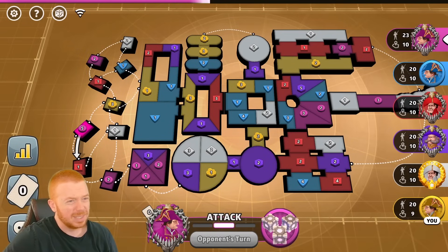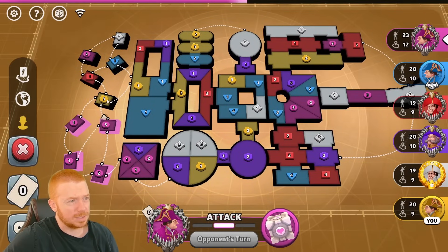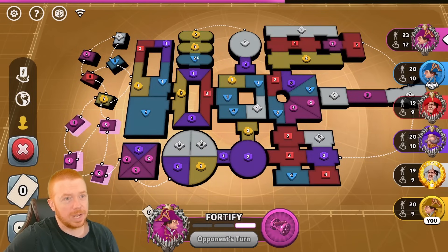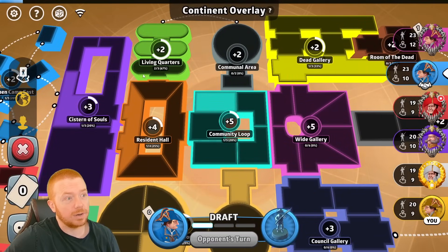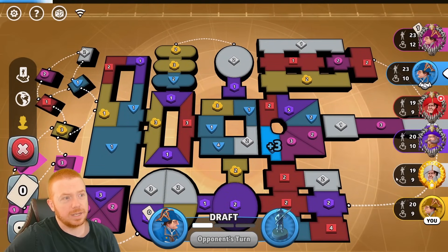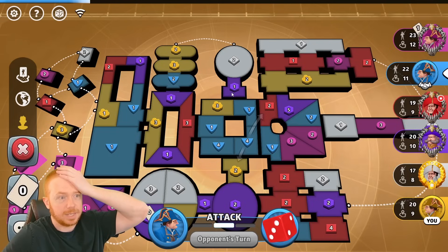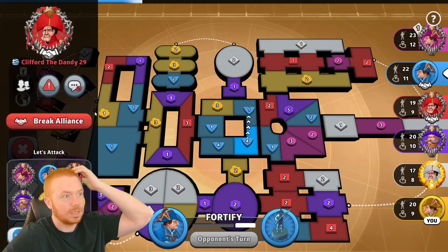Pink's knocking this out. Glue wants an alliance. Where are the bonuses? That's a plus two — Living Quarters is a two, and that's where I have troops. I should get Living Quarters plus two on the first turn. I could probably two-point Communal Area and Living Quarters on the first turn. White wants Community Loop for the plus five — interesting.